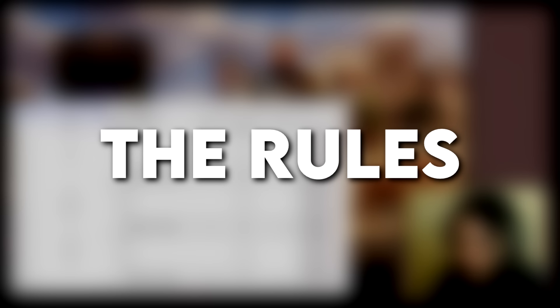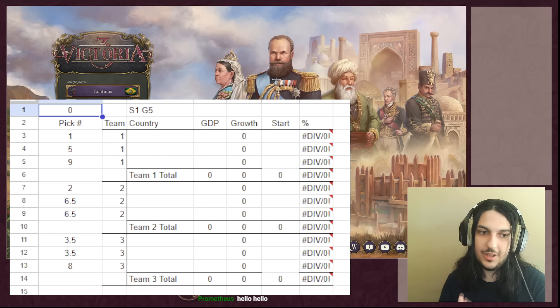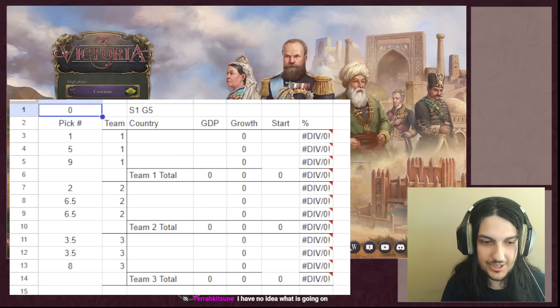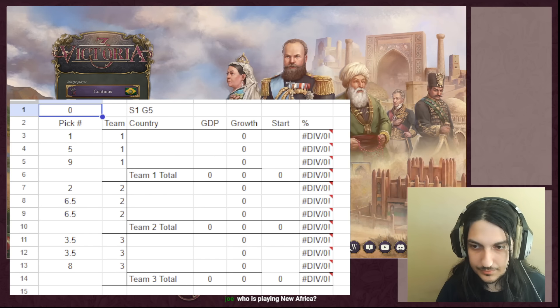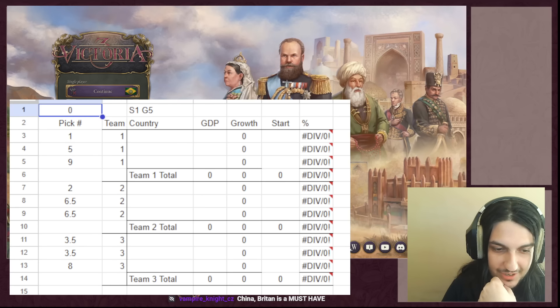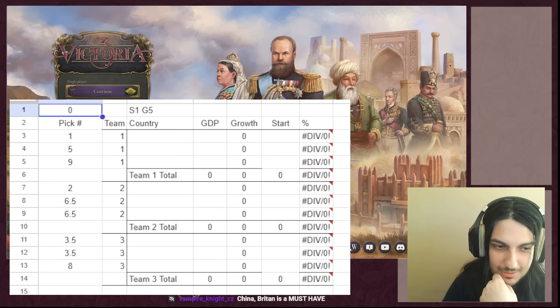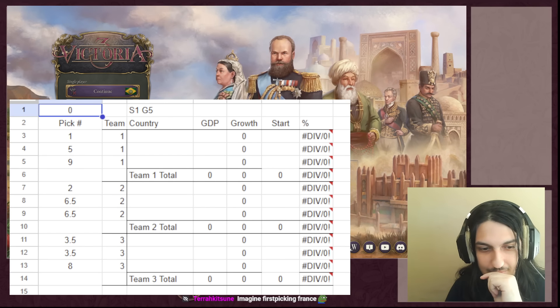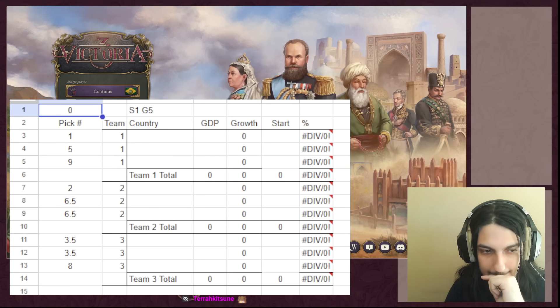Don't worry, there aren't very many rules. The format is a draft pick where three teams pick three nations each for a total of nine nations. The only drafting rule is that if the East India Company is drafted to a team while the UK is drafted to another team, the UK has to release the EIC as their first action once the game starts. Score is based on GDP growth as the percentage of the starting GDP for the team, so even if one team member triples a tiny GDP, it won't mean much if everyone else played high-GDP countries. The match lasts three hours from unpause to score tallying, played on speed 4 but dropping to speed 3 during player wars, with pausing allowed for 30 seconds.